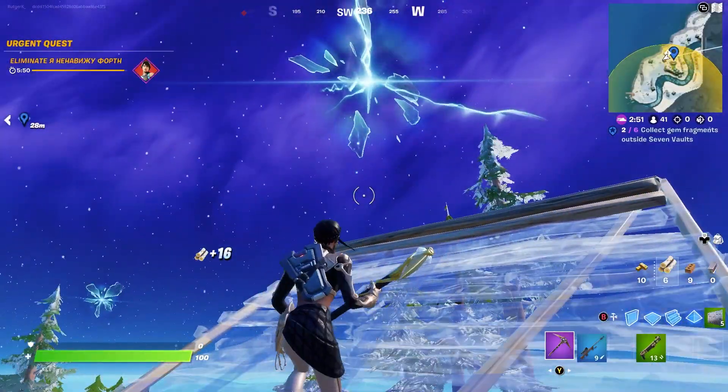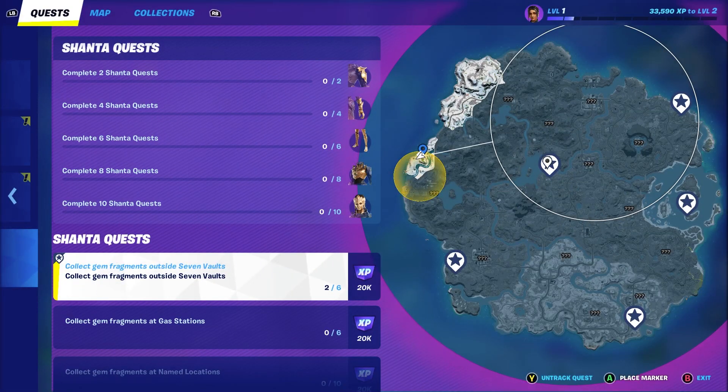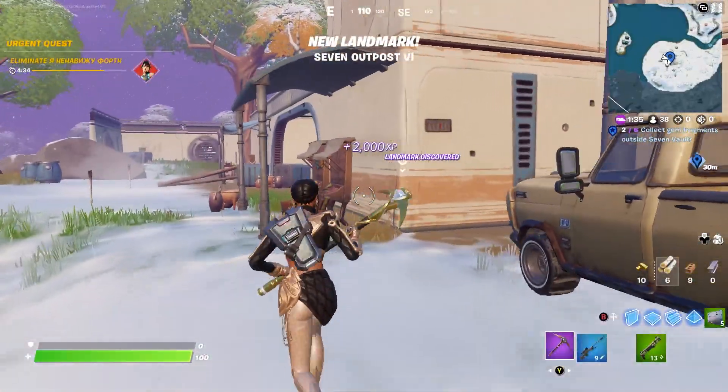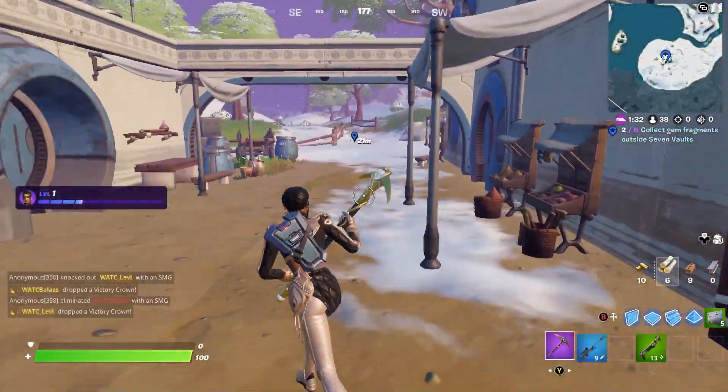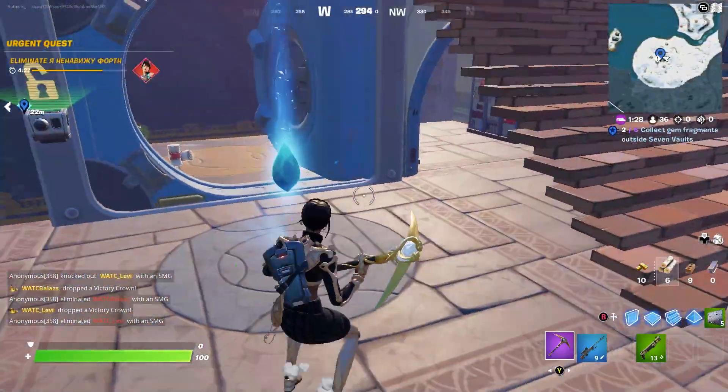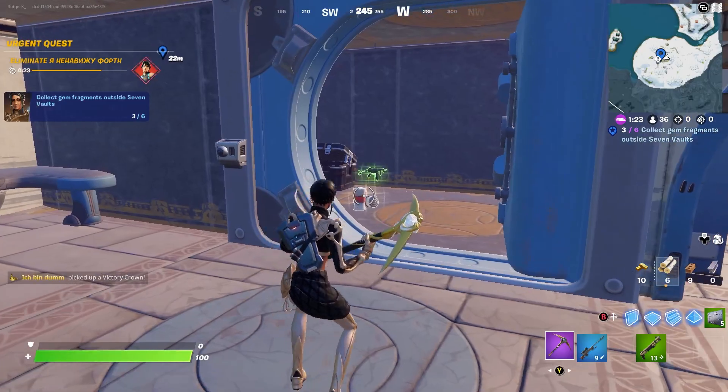Let's jump into the next rift and go to this location. Here we are in outpost number six and we once again have to go down somewhere — down the stairs. And we can collect the third gem.